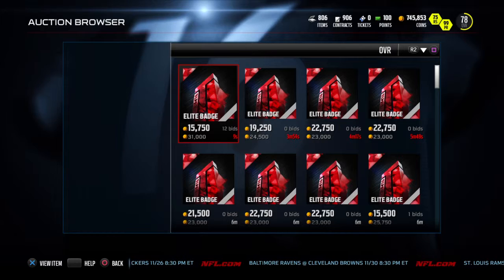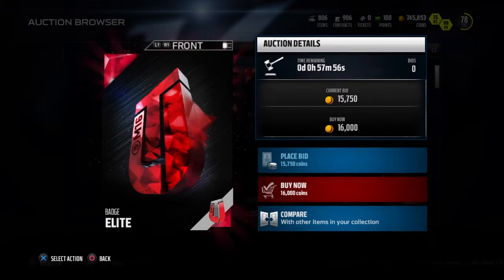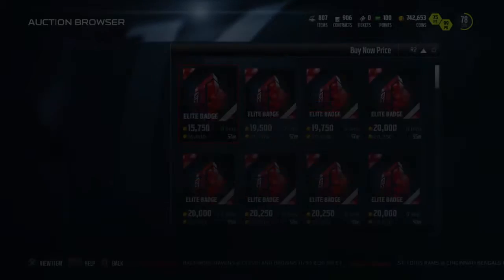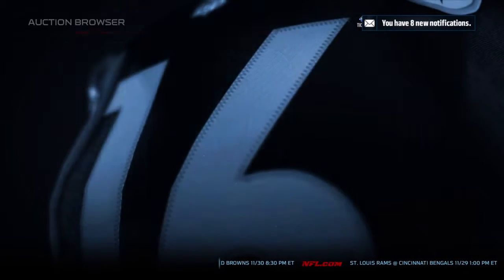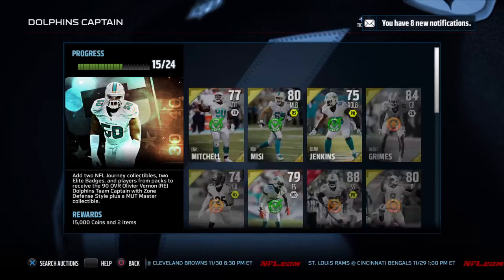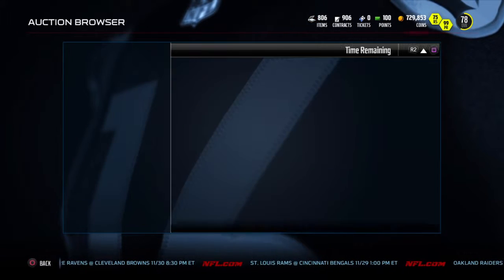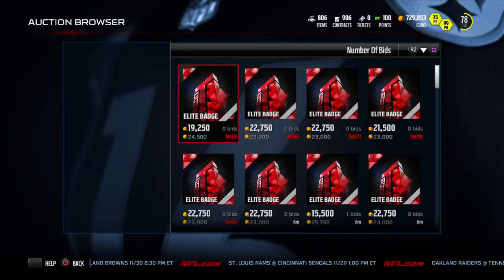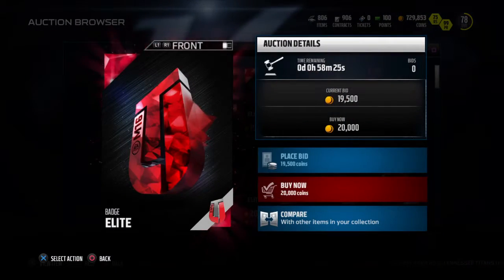I forgot to put in the elite badges, so it's going to cost me a little bit more than I expected, but I'm not losing too much. That's the main goal — not lose a whole lot. If anything, I just don't want to lose more than 50k. That's it. 50k, that's a good amount of coins.